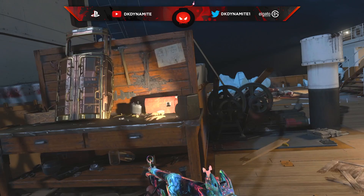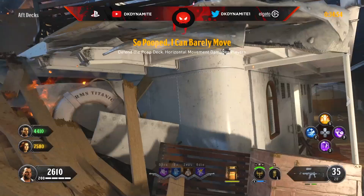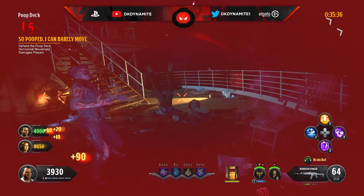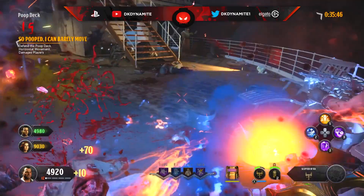For round number 15, defend the poop deck but horizontal movement damages players — and unfortunately any movement at all seems to damage you due to what appears to be a glitch with this round specifically. The easiest way to beat it is to have all teammates stand by the shield and throw Homunculi, throw thermite fires, and shoot whatever weapons you have.